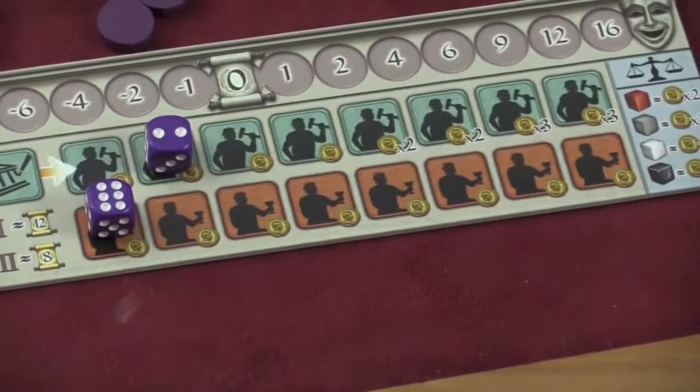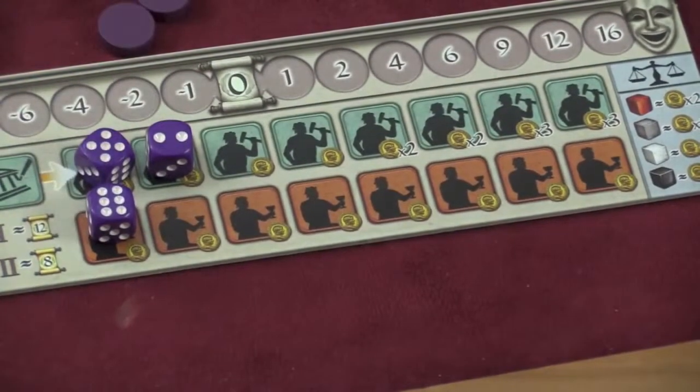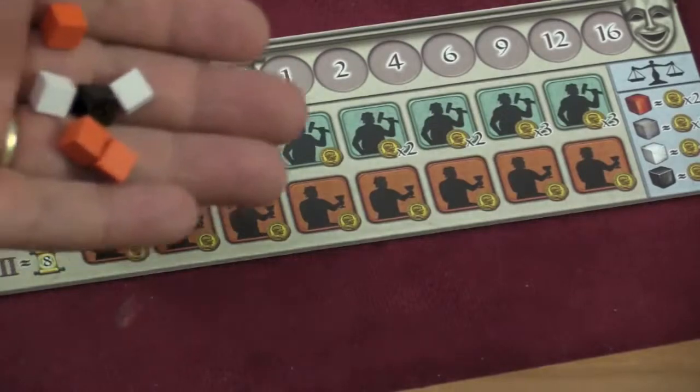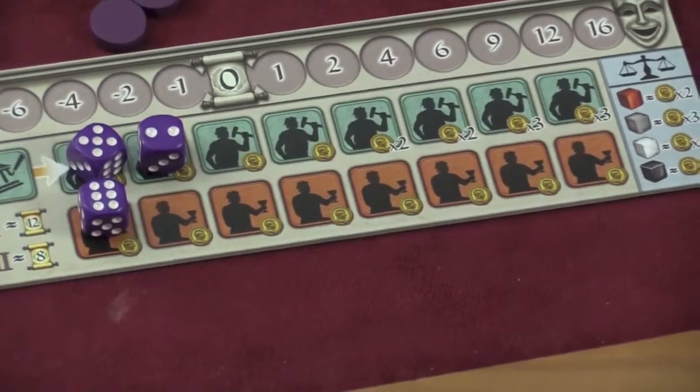This will continue until the end of the game. At the end of the game, you'll do some more scoring. Let's say I have these two active workers — a two and a five — I would get seven extra points. You would also take all your extra resources, divide those by ten, and get that many points. Most points wins the game.